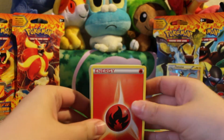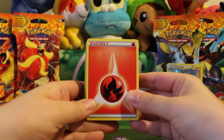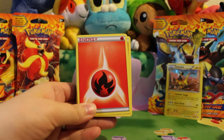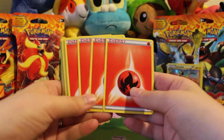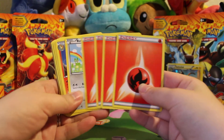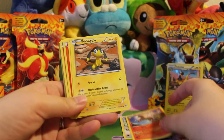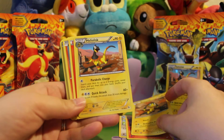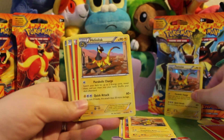As I prefaced on the theme deck opening, there are going to be a lot of duplicate cards in here, because that's what you need in a deck for it to play well. So expect to see a lot of the same cards. There are four fire energies, Bunnelby, Rapidash, Helioptile, and Heliolisk.